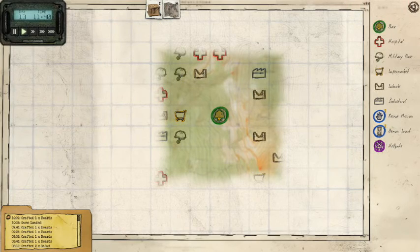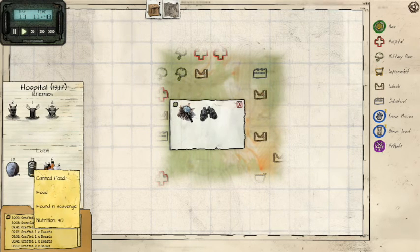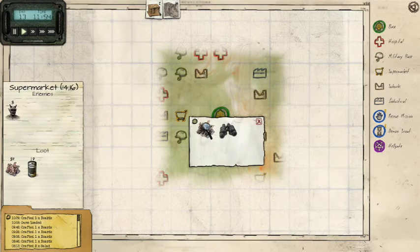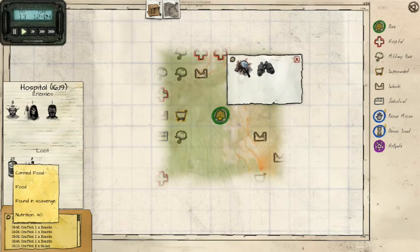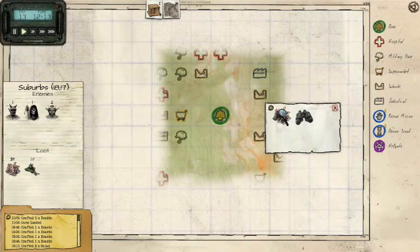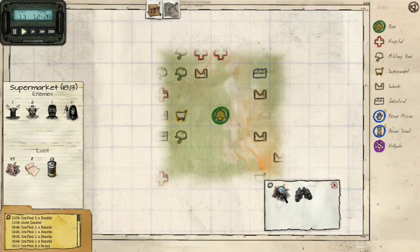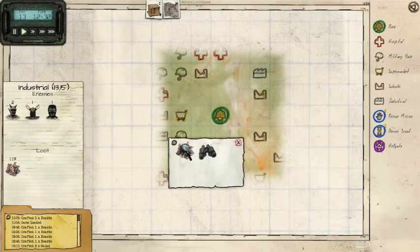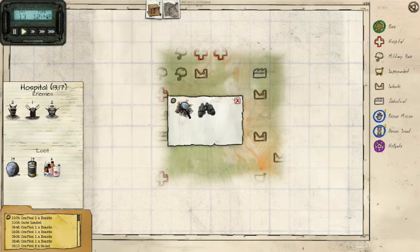Let's see what we got on our world map. We got a hospital here — medicine and canned food. There must have been an update to the game I didn't know about, because canned food was not here. Maybe there's an update to turn all food into canned food. We got cloth over there — that wouldn't be hard.